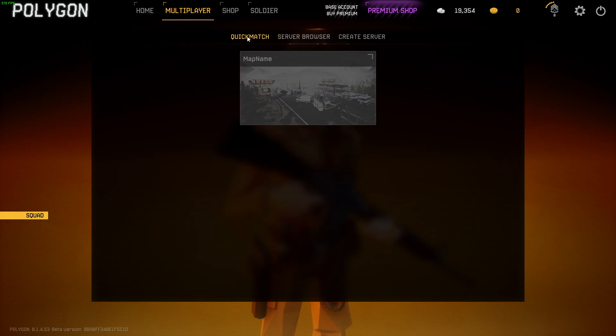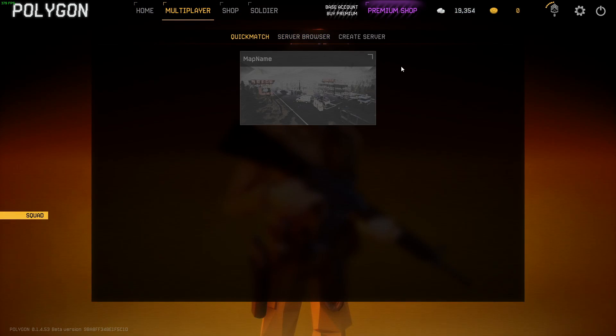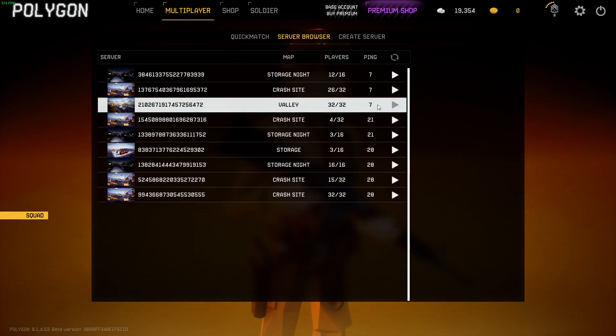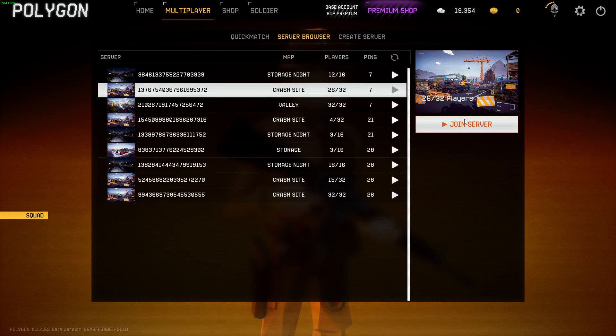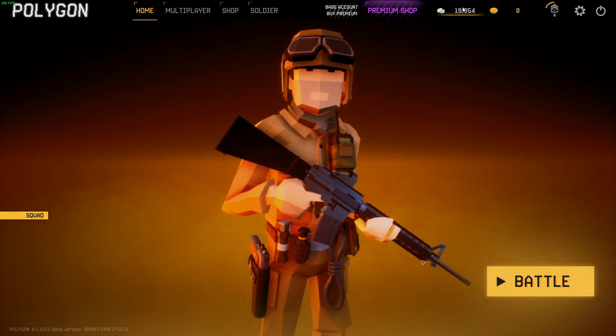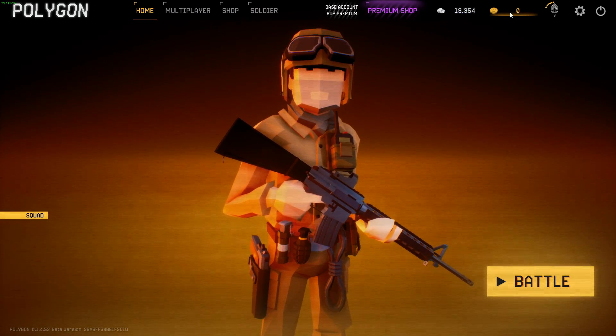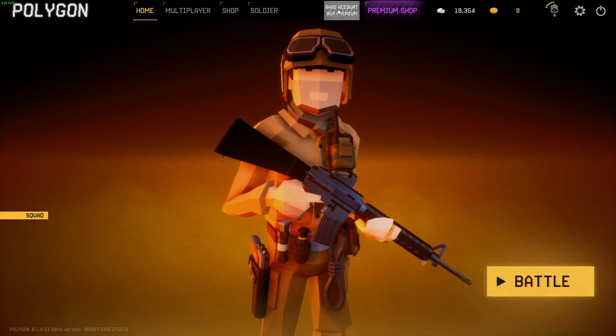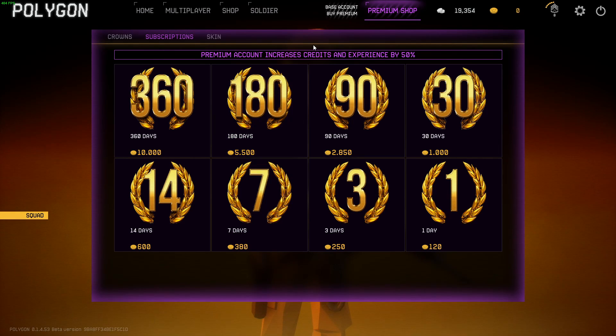The first thing you want to do is hop straight into a game, because you won't have any credits to buy anything else, so you might as well just jump in. Go to server browse, refresh, click on a server, and click join server — you'll load straight in. After that game, if you did well, you might have enough credits. At the top right you have free credits and paid credits. The paid credits can only buy skins and a premium membership that gives you more experience and credits each game.